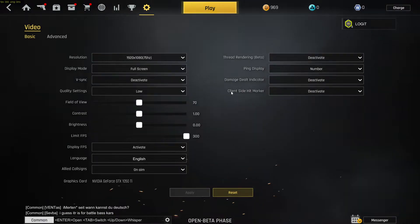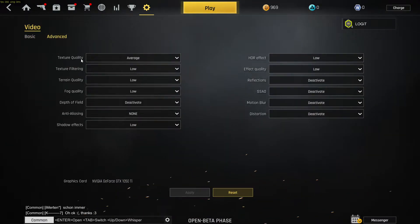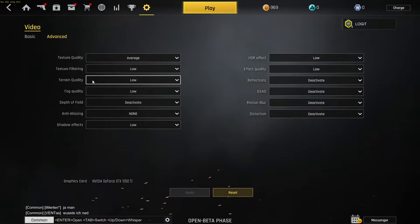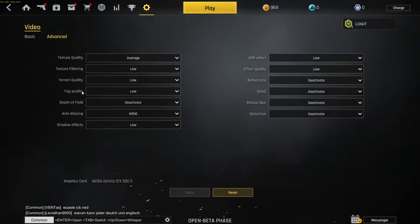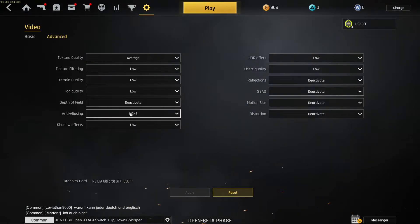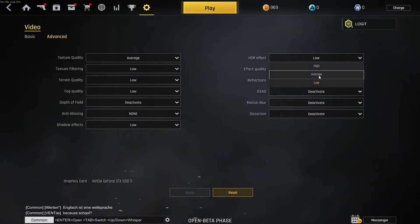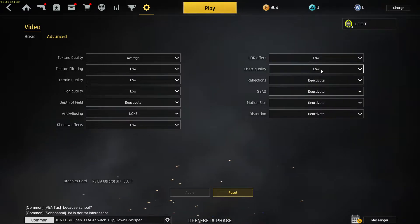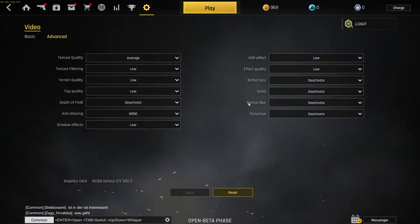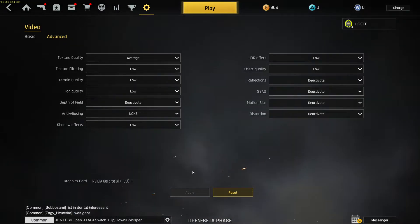Then go up to Advanced. On Texture Quality select Average, Texture Filtering select Low, Terrain Quality select Low, Fog Quality select Low, Depth of Field select Deactivate, Anti-Aliasing select None, Shadow Effects select Low, HDR Effect select Low, Effect Quality select Low, Reflections select Deactivate, SSAO select Deactivate, Motion Blur select Deactivate, and Distortion select Deactivate.